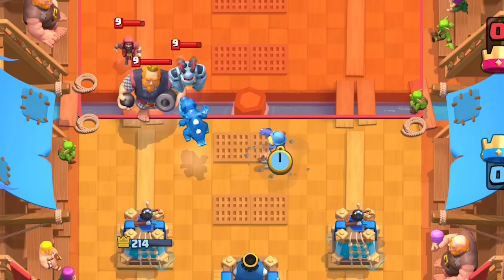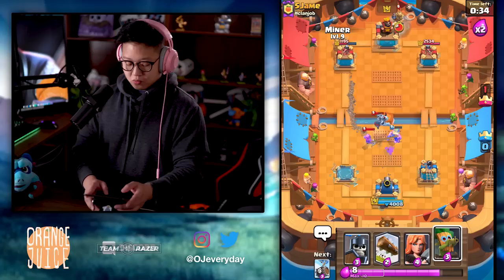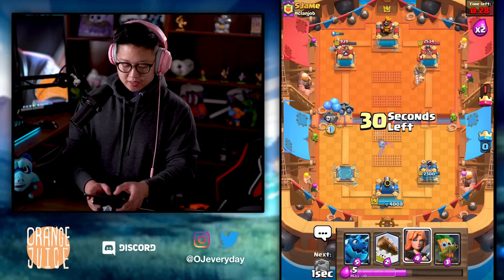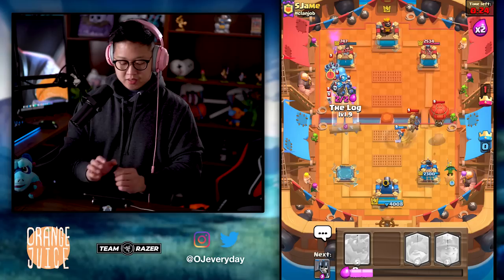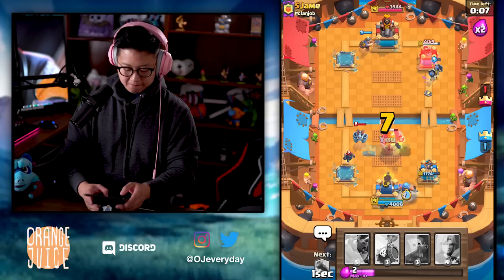I'm gonna lane switch — nope, I should put it one tile farther. That was not a lane swap. 30 seconds — we're gonna come back from this guys. I did mean to put down Guards because now I have nothing for that Prince. This is a bad day. Again with the Dart Goblin — hey wow, I'm actually gonna take out the tower. I'm impressed with myself.